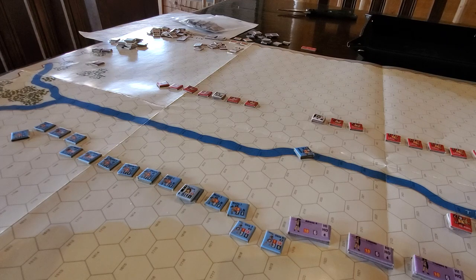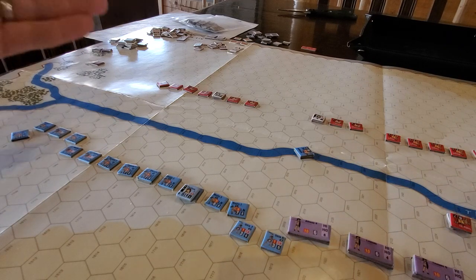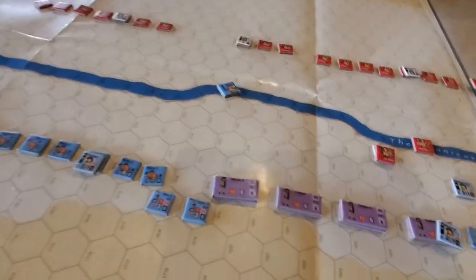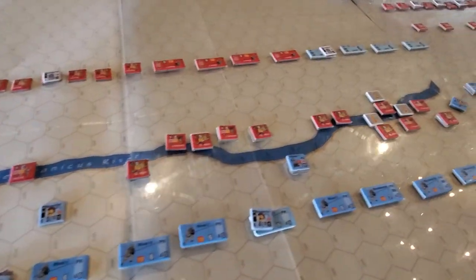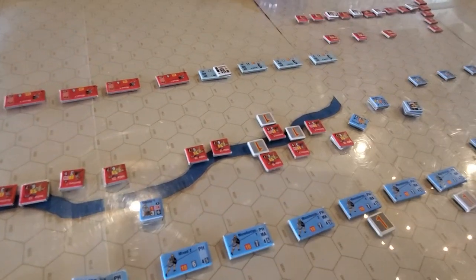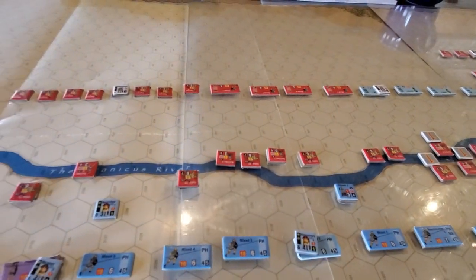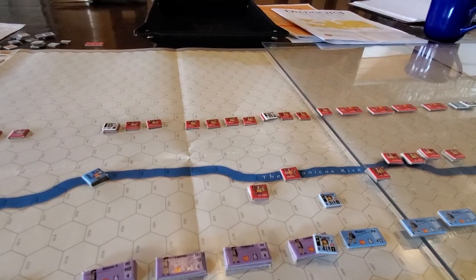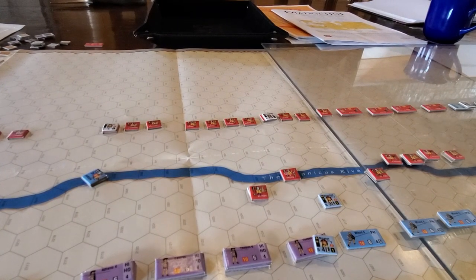At the end of the first turn, Eumenes was very aggressive with his elephants. He brought them in all along this line here, and as you can see, that has not worked out well for him — but even worse for Antigonus. So it's deadly.